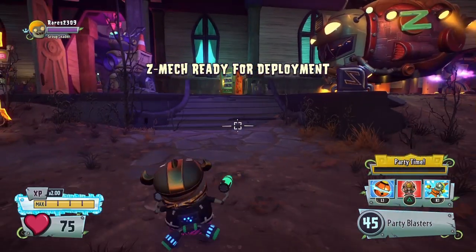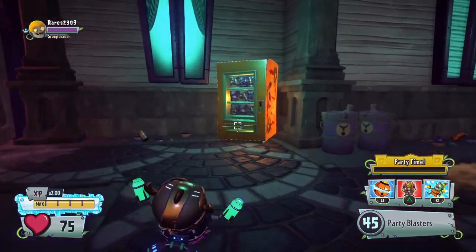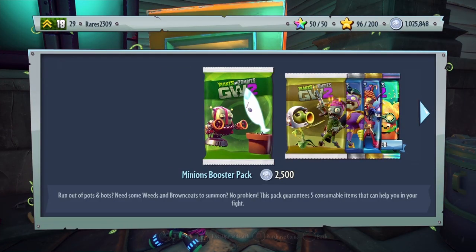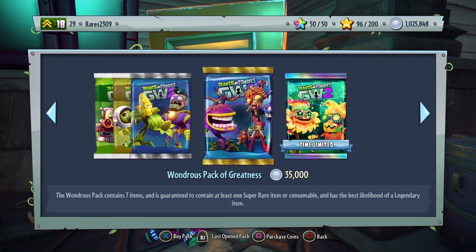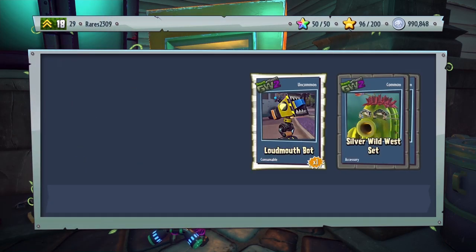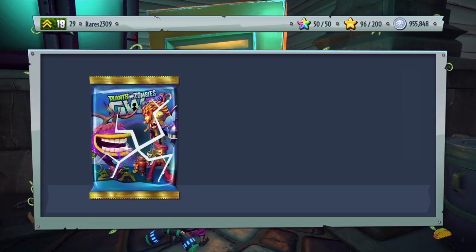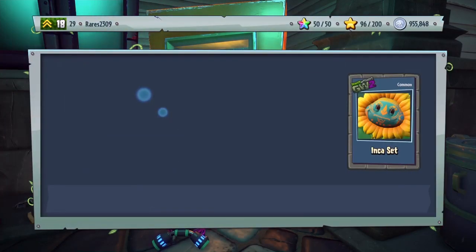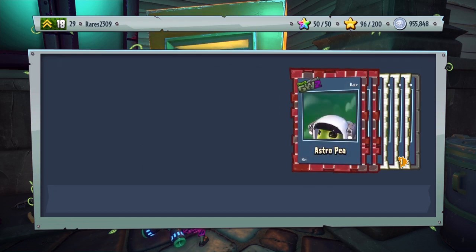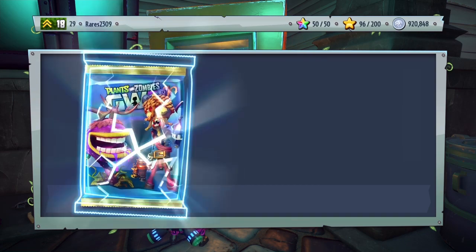Hello guys, it's XNR back with another video. Today we're doing another pack opening because after last time I was not very happy — clearly 700,000 coins didn't work. So I'm going to try a million and I expect at least one legendary. I'd much rather a character piece, but let's be honest, that's probably not going to happen.